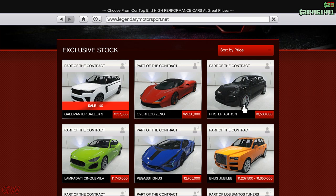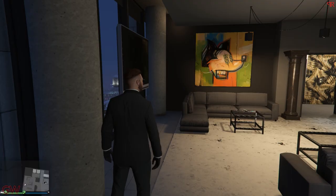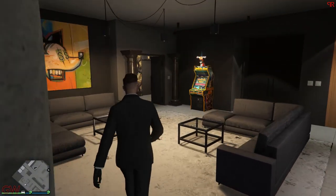Along with the Baller ST, we also have a new vehicle released to GTA Online — the Overflod Zeno, which is the SSC Tuatara in real life. I've also made a video regarding this vehicle, so make sure to check that out as well.